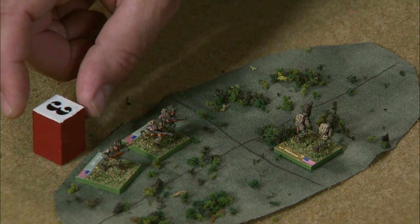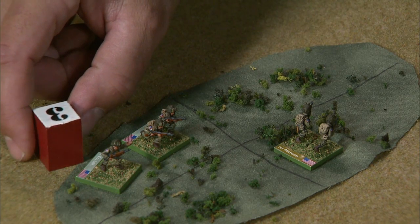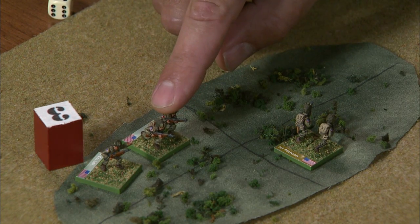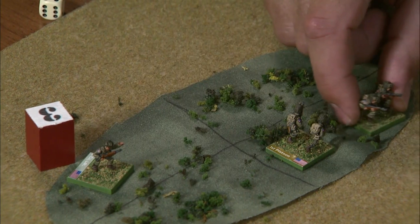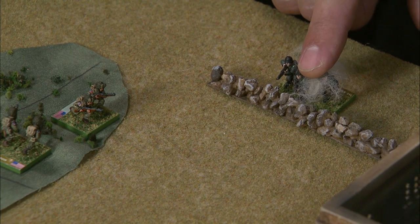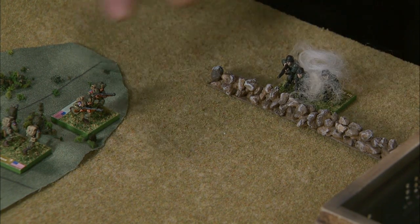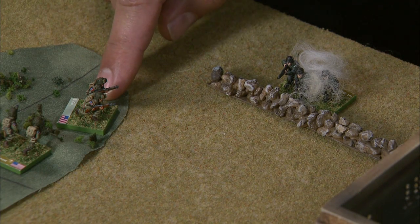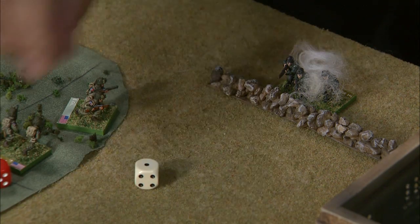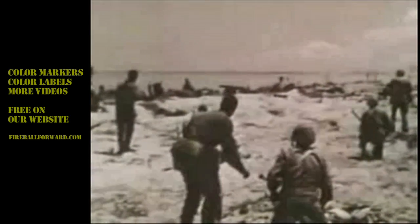The Americans finish their turn by conducting actions for the third platoon — this headquarters group. They choose to have the rifle team conduct actions first, leading off with a movement action. They move from this zone of woods into this diagonal adjacent zone of woods. The Germans behind the wall cannot conduct opportunity fire because they're suppressed — they're ducking. So the Americans arrive safely. They then follow up their move with a fire action, firing at the suppressed Germans, and miss.